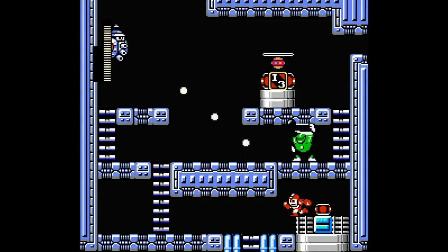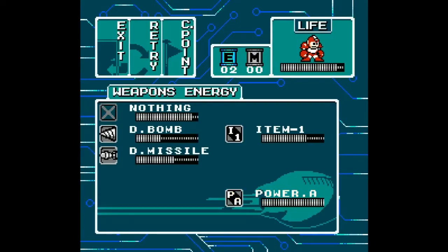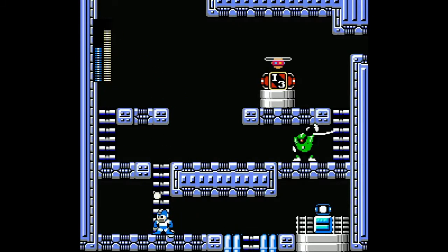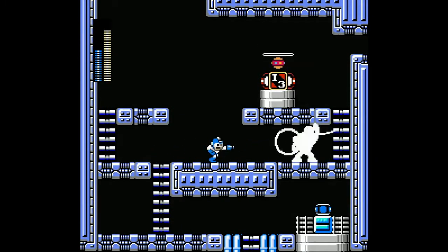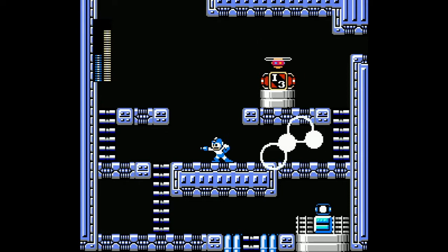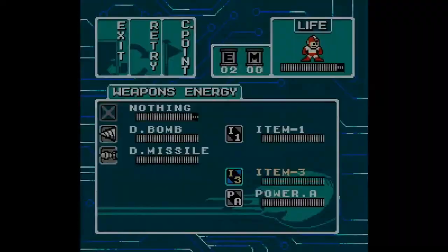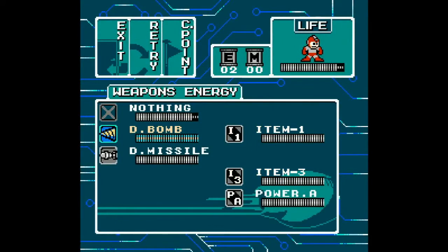I didn't think a stage like this could work as well as it has been. Hey, I have item three now. Okay, well now we have item three, so now I can get all that stuff that I said we needed item three for.